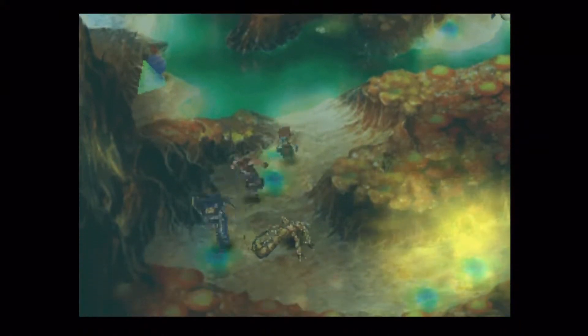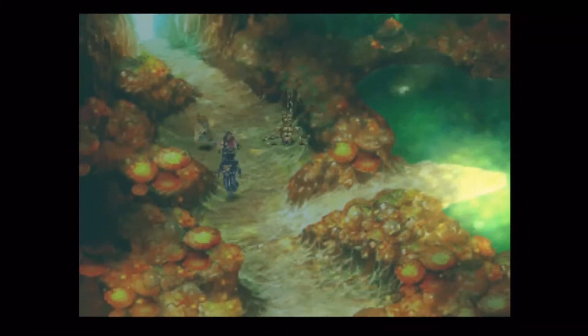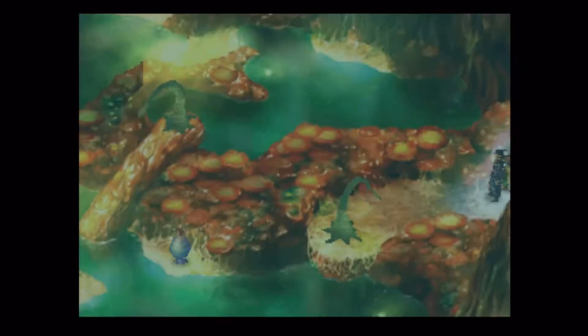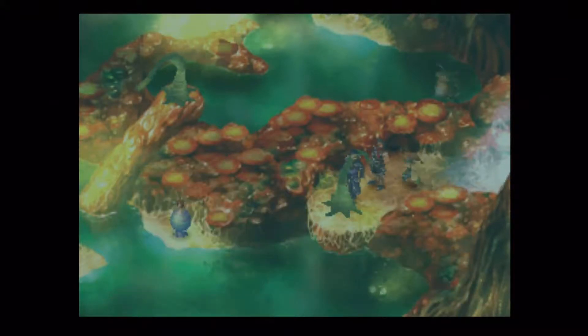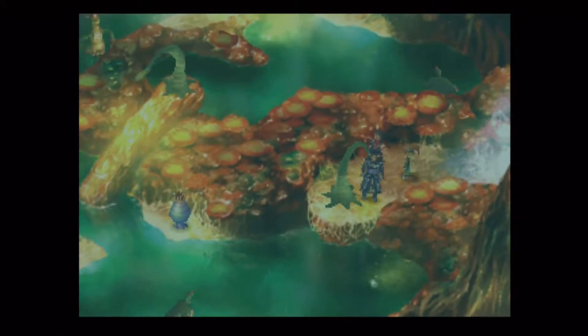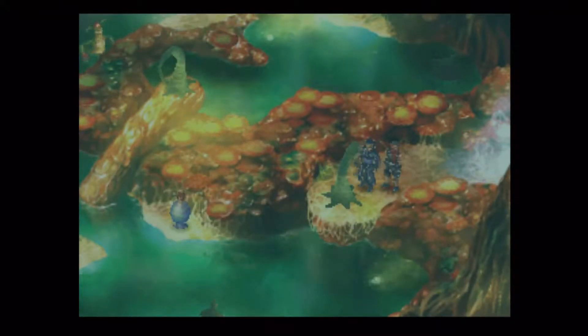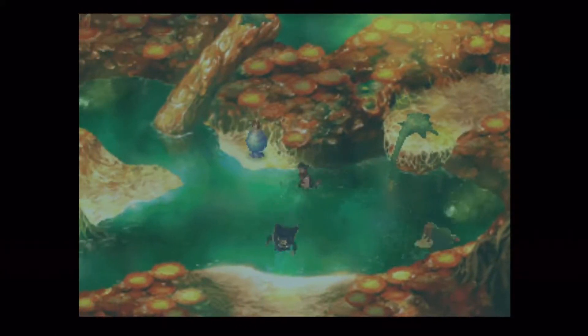Let's make our way back out of the marshes. I don't think we really need to do anything else here. You could fight some Centaur Peds if you needed the Golem summon - I think they use Earthquake, but I could be wrong. So if you wanted to try to trap some of those, go right ahead. Otherwise I'm just going to continue on. I'll use the Green Tinkler to get out... there we go, let's get out of here.